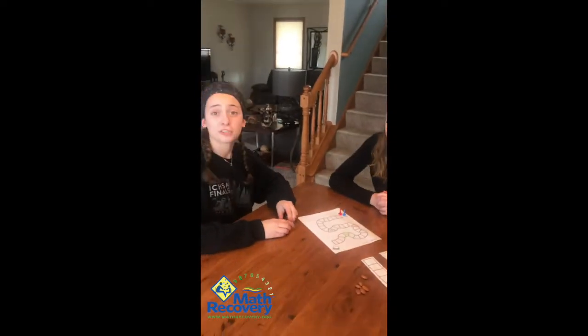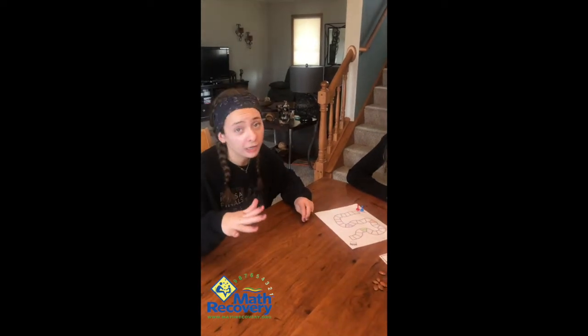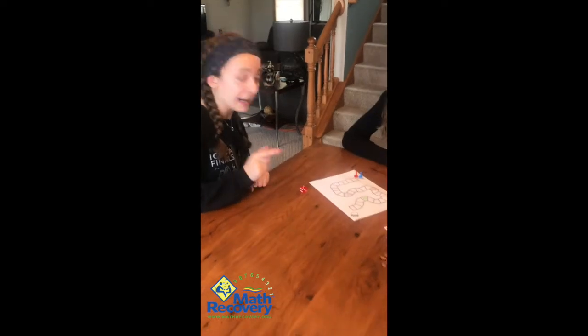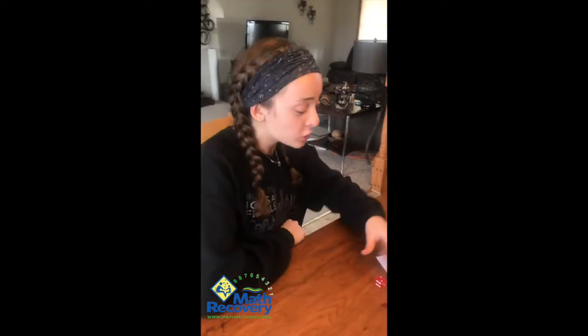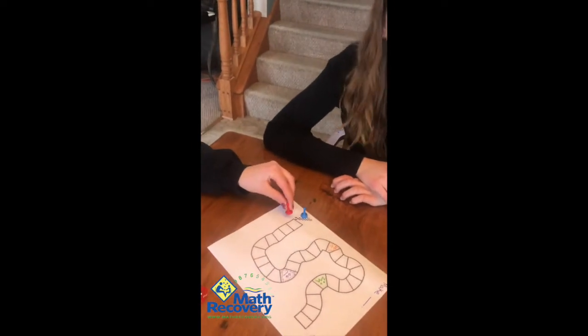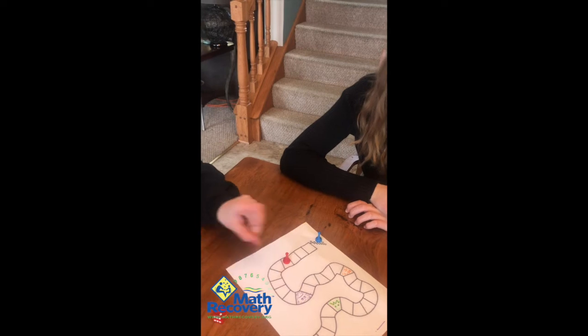Maya is going to explain how we play. So like she mentioned, we're playing Roll to Make Six, but you can play roll to make whatever number you want. So how we're going to go: I'm going to roll and I got a two. Now normally in a board game you'd move up two. I will not do that because we are playing Roll to Make Six. So what I'm going to do is move up the amount I need to get up to the number we're playing to. Two and four make six, so I'm going to move up four and I have to say two and four make six. One, two, three, four.